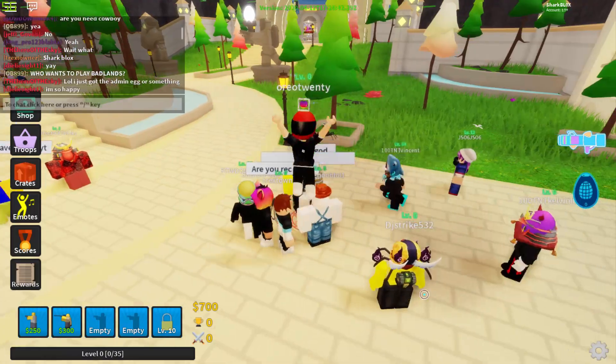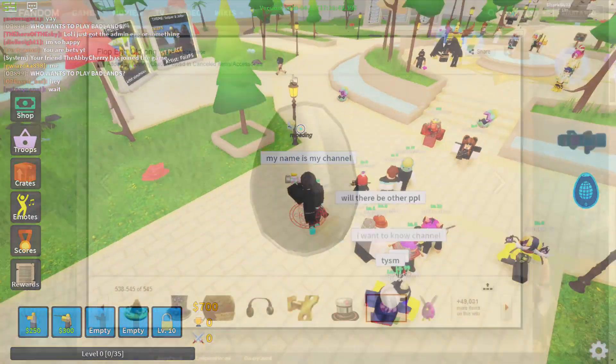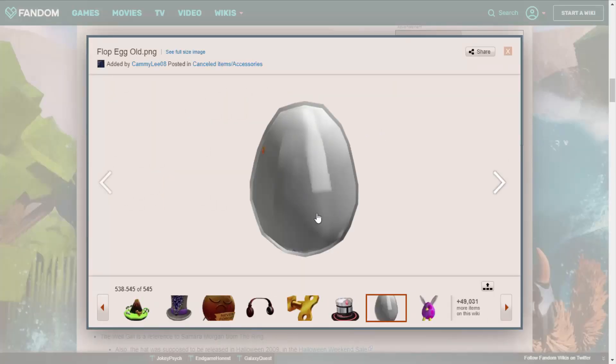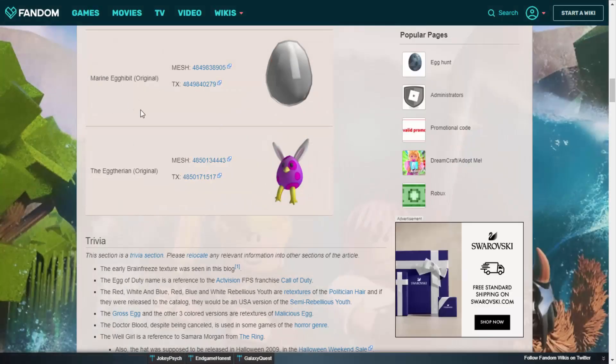Just over on the Roblox wiki we have the first one, called the Flop Egg — though here it says the Marine Egg — and this is actually the goldfish one. The reason why this one was cancelled is because it was actually broken. If you look at this texture it looks really bad, and it didn't have a full 3D rotation. But if you look at the normal one on the Roblox catalogue you can see the fish inside; on this one you just couldn't see the fish at all. That's why they had to cancel it and remake it so it looked like a proper fishbowl.